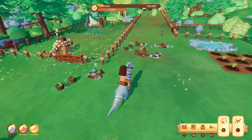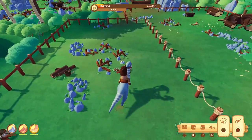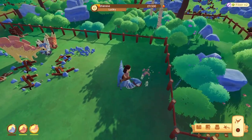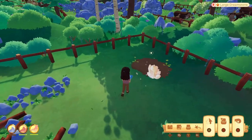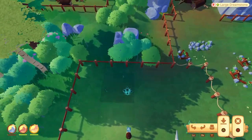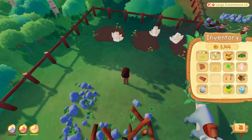Come on guys, to your new homes. We'll move Mocha next, but I can only have three things following me right now. Here is your new home. Everyone gets a dream stone - dream stone for everybody. Three dream stones for all of you.